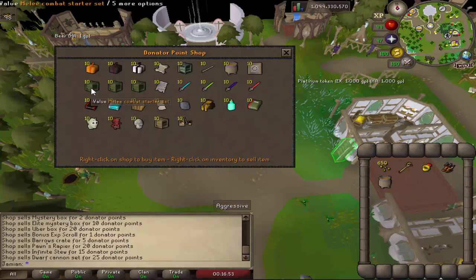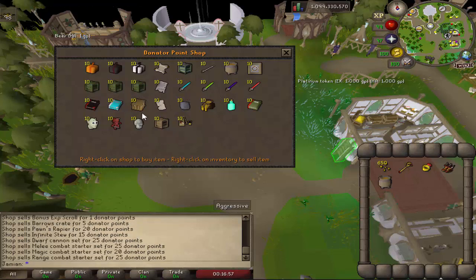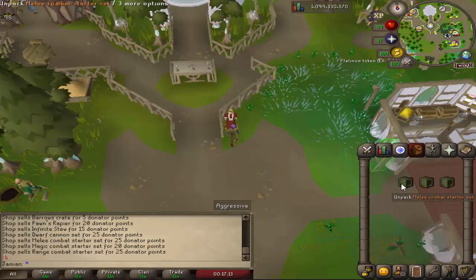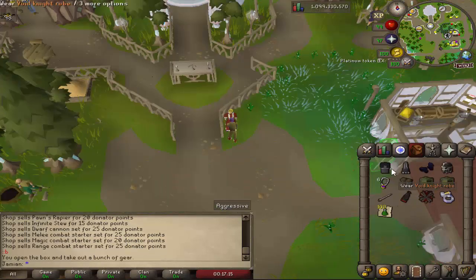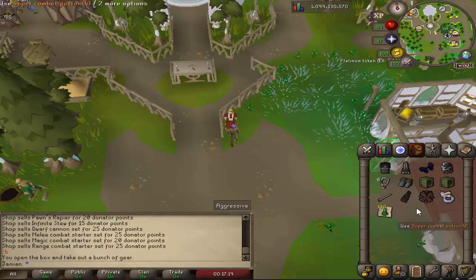One point equals one dollar. You have a Melee Combat Starter Set, Magic Combat Starter Set, and Range Combat Starter Set — I will show you each one of these. The Melee Combat Starter Set gives you Void and the Pawn's Rapier, as well as some additional stuff like Super Combats and Berserker Ring.